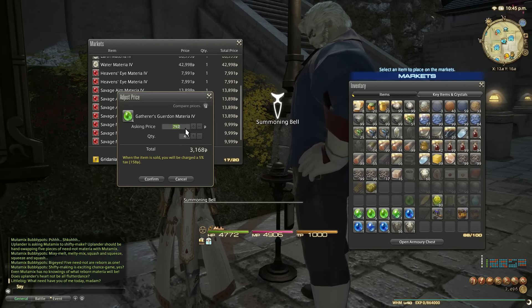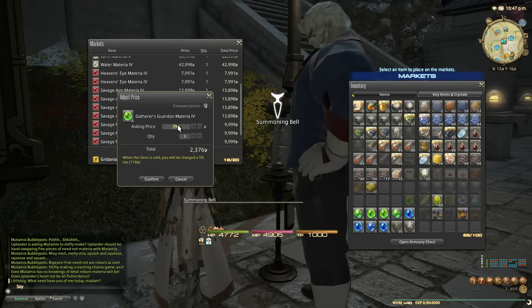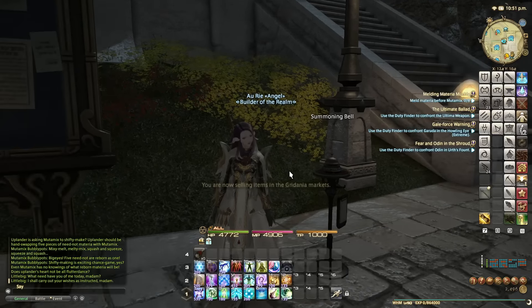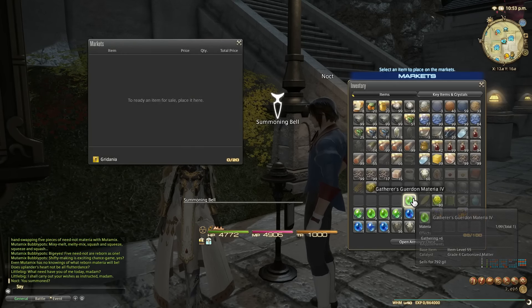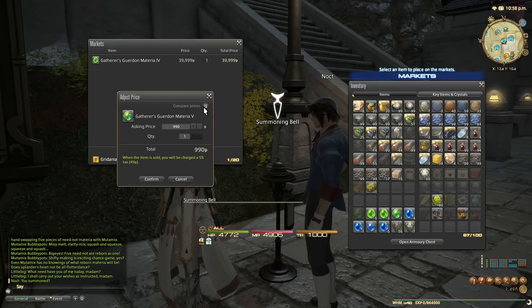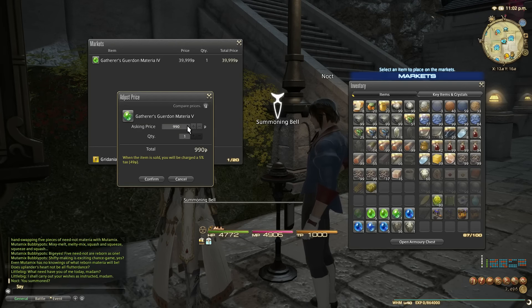I do enjoy this, and I'm sure if you've watched this far you enjoy it too — seeing all this potential money coming in. This is gambling though, it's not always going to pay off. Now for the special items — the grade five gathering materia. This is going to be worth a lot. It's 1.15 million! Just that one materia on its own is worth almost half of what the 250 starting materia were worth.